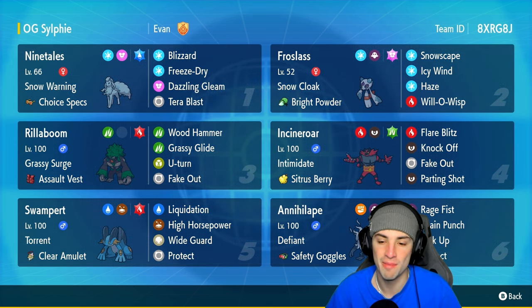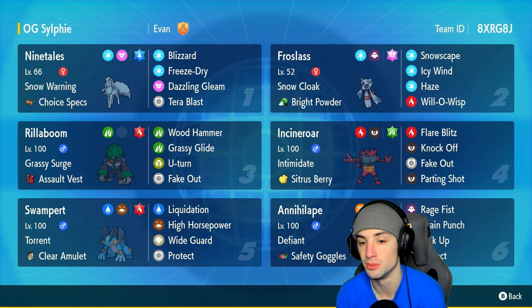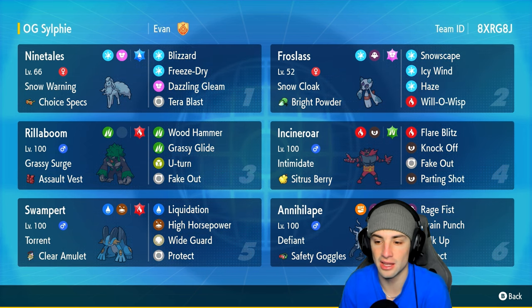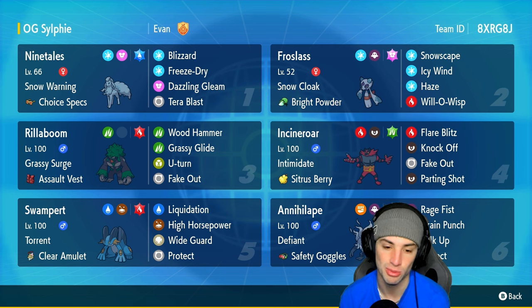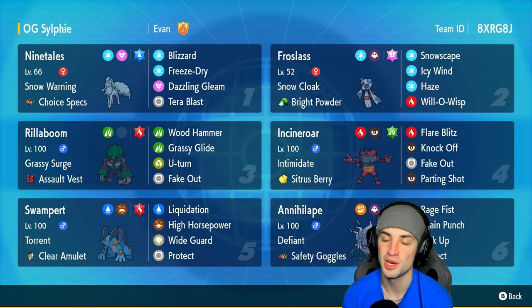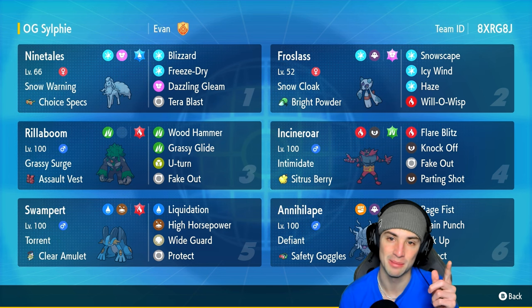Our other five Pokémon feature a bunch of meta picks. The meta Pokémon are Ninetales, Realboom (Incineroar), and Annihilape — Ninetales as a great special attacker with Choice Specs, Incineroar doing its usual things, and Annihilape as a great physical attacker with Bulk Up. Our final Pokémon is Swampert — such a dope starter — running Torrent with Clear Amulet, Fire Tera type, Liquidation, High Horsepower, Wide Guard, and Protect. Rental code is at the top right corner if you want to run the team yourself.